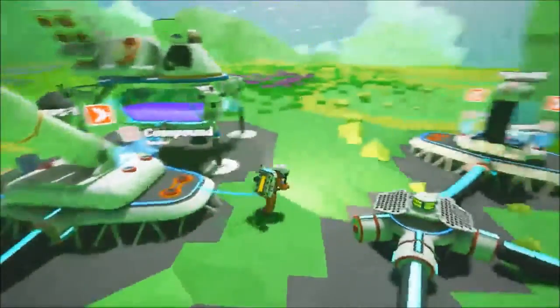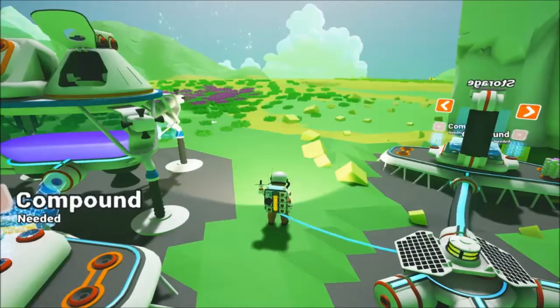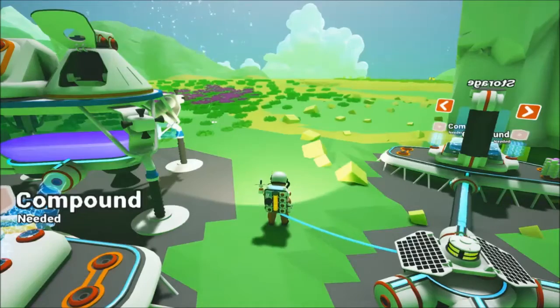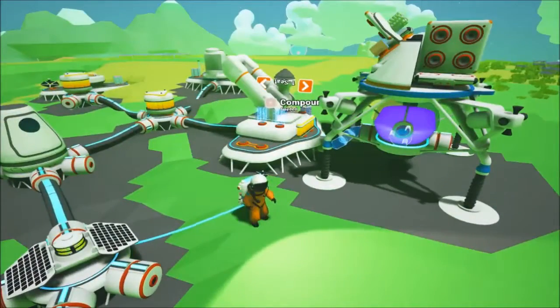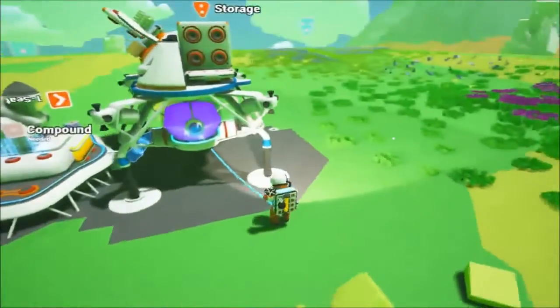Even now, look at what they have. On release — this being a pre-alpha build — they have multiple planets, orbital mechanics, voxel worlds, procedurally generated planets, a research system, and four different types of vehicle, each of which can be modified to suit your needs.